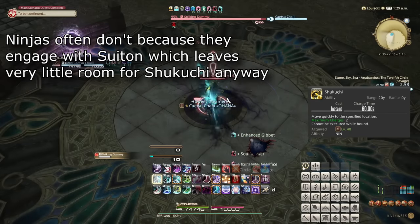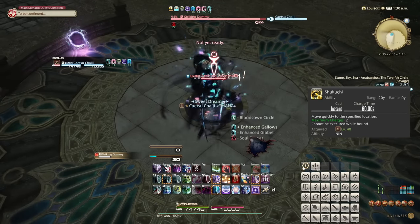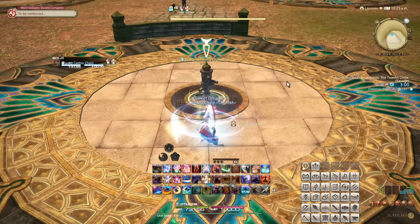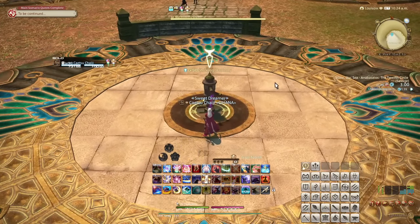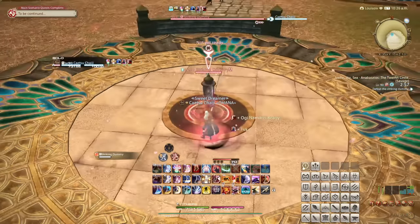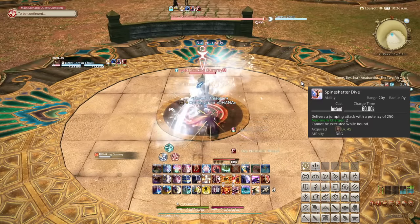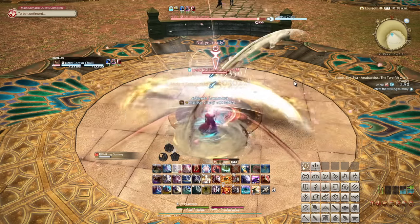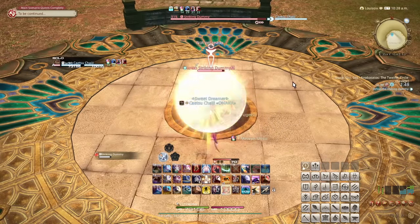What these three DPS jobs have in common regarding their gap closers is that they don't do damage. Samurai usually won't have the resources to use a gap closer outright, unless it is in a dungeon situation, and Dragoons tend to highly prefer to keep their gap closers to use in the opener burst itself.